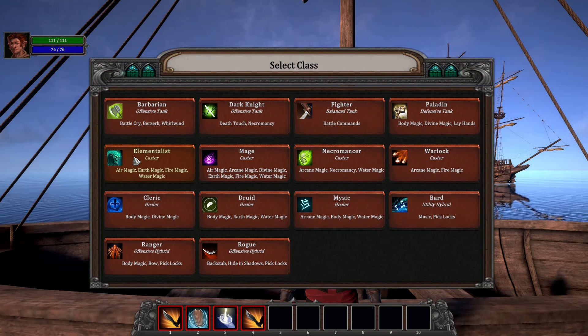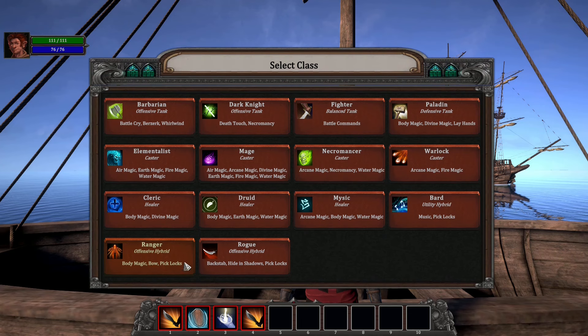We even have some utility characters like Bard, Ranger, and Rogue. All of them can pick locks. Ranger possesses some magic, Rogue has backstabbing and hiding in shadow, and Bard has music. Okay, let's create a party!